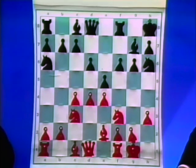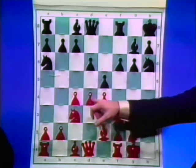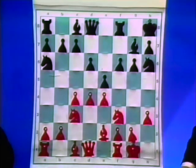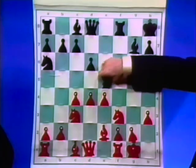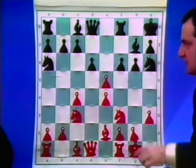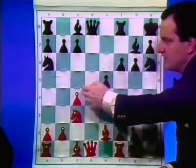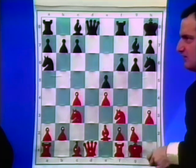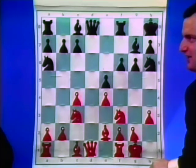You played d-takes-e5. The other plan would be to keep tension in the center with Bishop e3, or even to play d5 and try to expand on the queenside. But if you do that, he's set up to play f5 and get some counterattack on the kingside. I just wanted to play against the bad Knight on h6, so I wanted to take with d-takes-e5. The normal positional method would be d-takes-e5, but then you might play Bishop e3, c5, and start to expand on the queenside. And as you said, the Knight in this case is not so participating in the action.